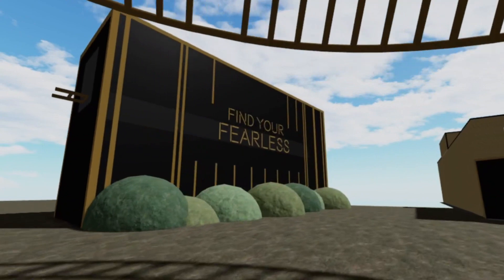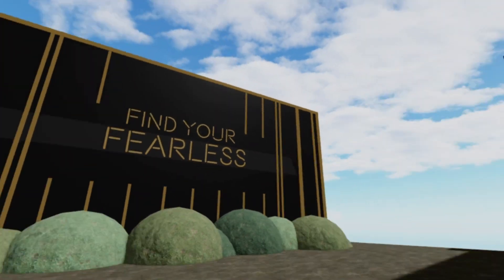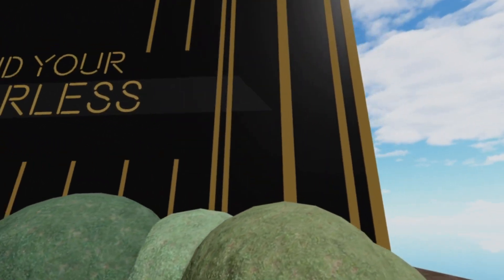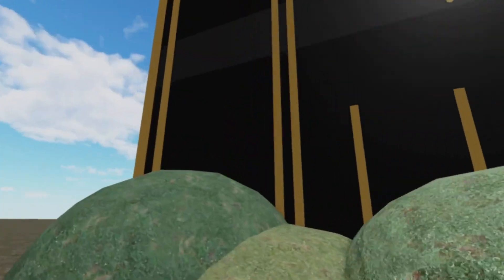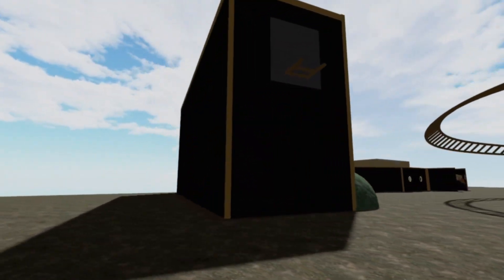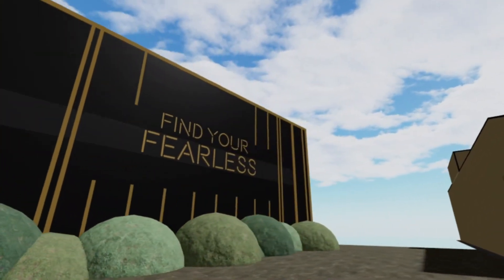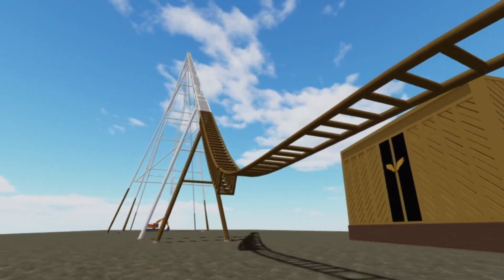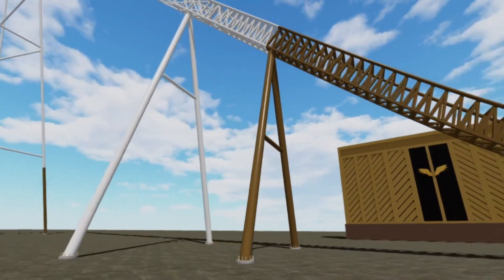Now you go on to the maintenance shed area - actually it says 'Find Your Fearless.' This is obviously where you see it on the construction walls over here. This is where all the trains are being kept - both trains are kept in there. I think there are no trains in there as I know of right now, but if there are, I think I'll be invited back down here again soon to be shown the trains. This needs to be done first before anything happens, but everything else is looking absolutely incredible.